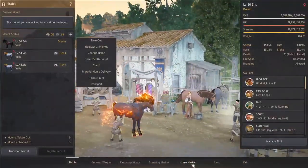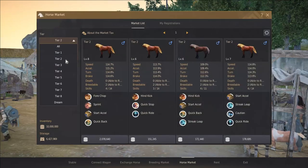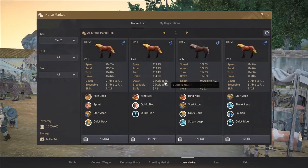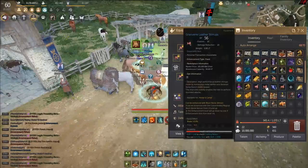Hit Stable and then Horse Market. Your training skill increases by the level your horse goes up, so we're going to buy the cheapest horse we can at the lowest level. Just stick to these four tiers — anything more than that can get expensive. Go through these tiers and try to find the lowest level you can. The lowest levels I see right now are these level sixes, so I'm going to get one of those. Once you have that, go to Stable, click on the horse you bought, and hit Take Out.